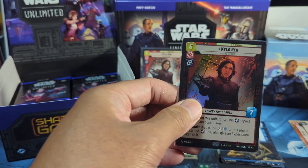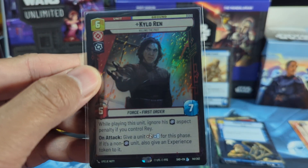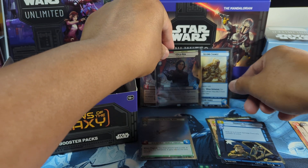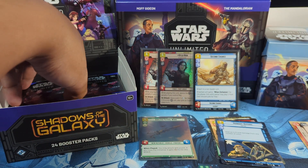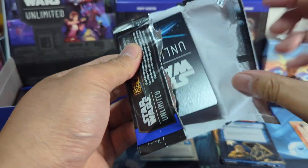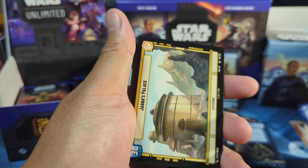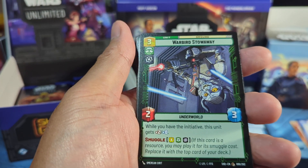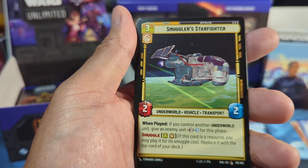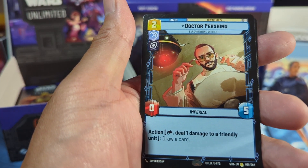Good box, good box so far. We got a Rey Hyperspace — alright, hyperspace leader card. We got Jabba's Palace and the usuals. Super Commando Squad. We got Dr. Pershing — the rare. And Collection Starhopper.